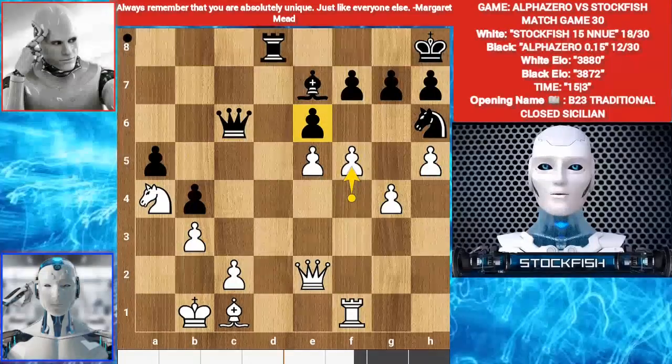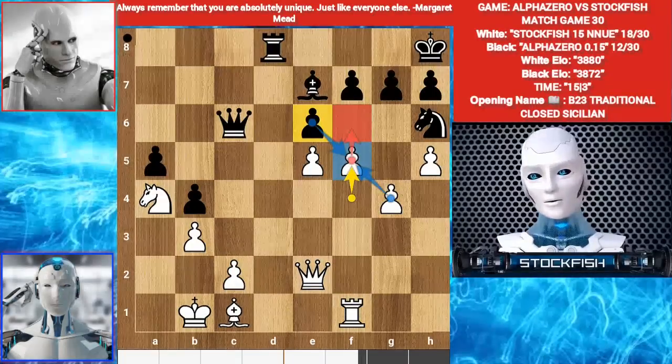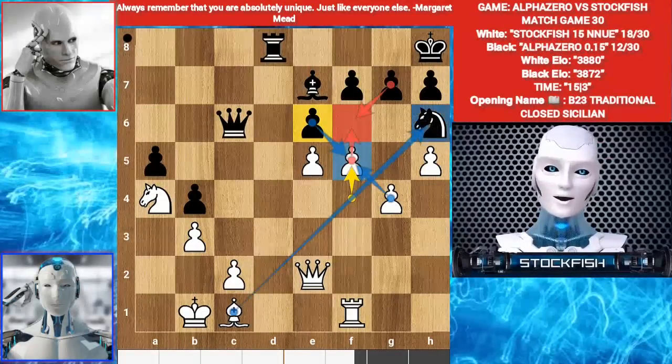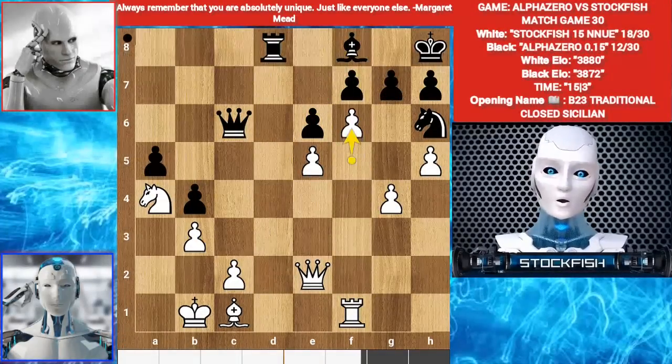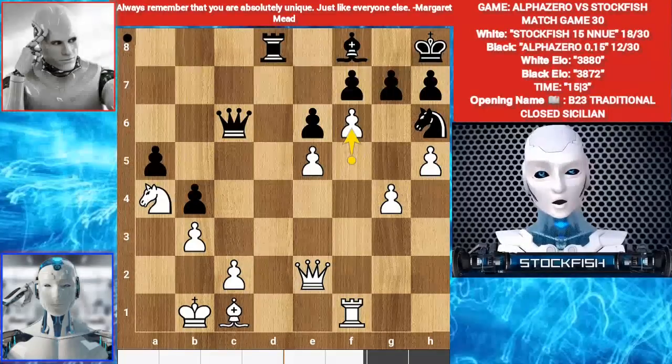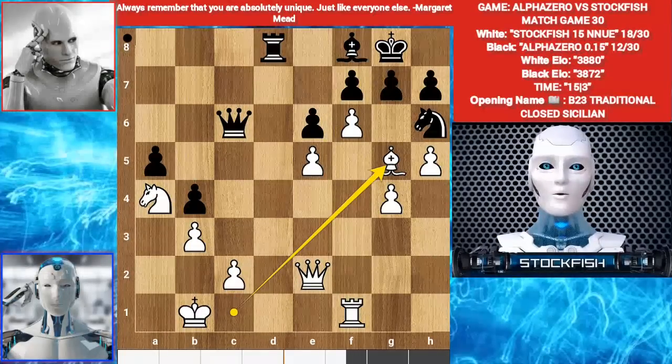f5. You can't take the pawn because of g takes f5, then I will push my pawn. You can't play g takes f6 because of bishop takes knight and the g-file will be open — the king will face a lot of trouble. So Alpha played bishop f8. f6. King g8. Bishop g5. Rook c8.